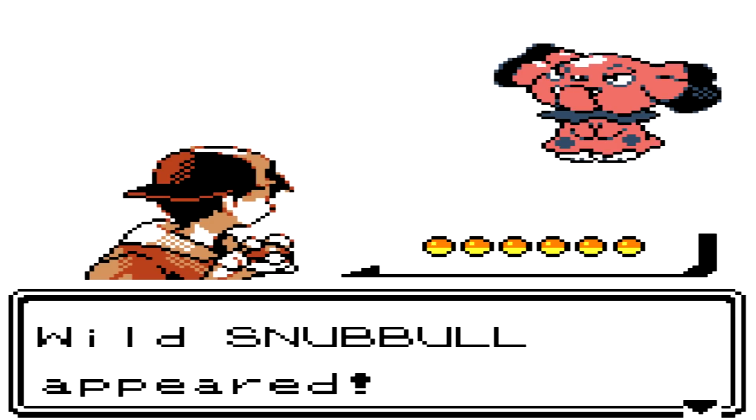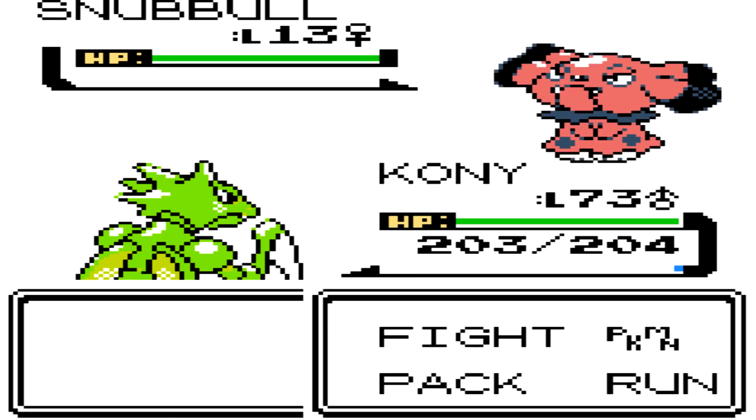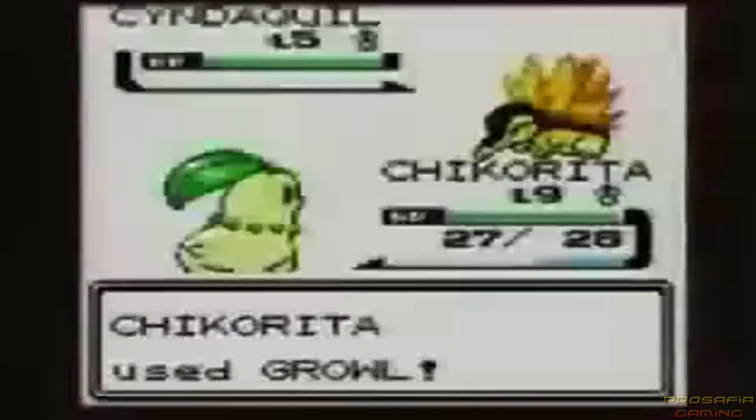Between the release of most generations of Pokemon is about three years worth of time, and typically once a new generation comes out, it usually takes around two-ish years for them to announce the next one. However, this was not the case for Generation 2, as the Johto games were formally revealed a mere five months after Pokemon Red and Green were released.